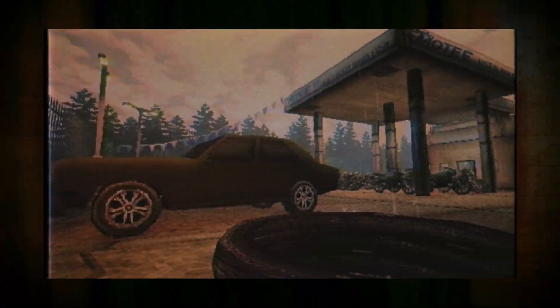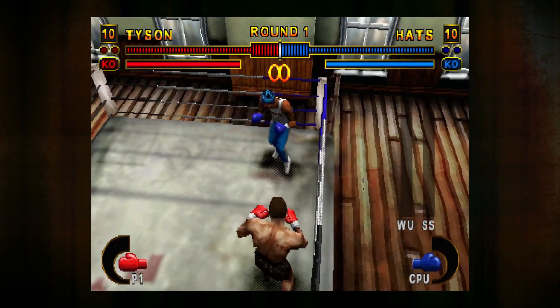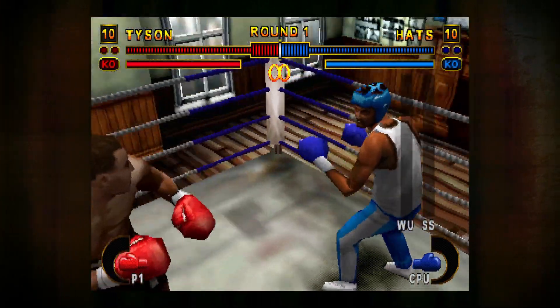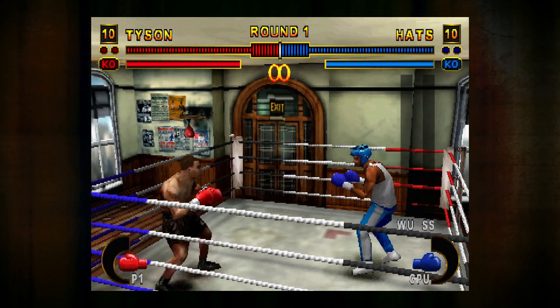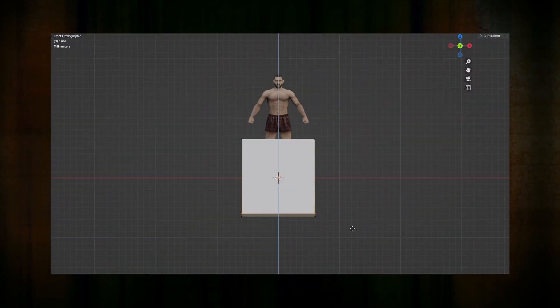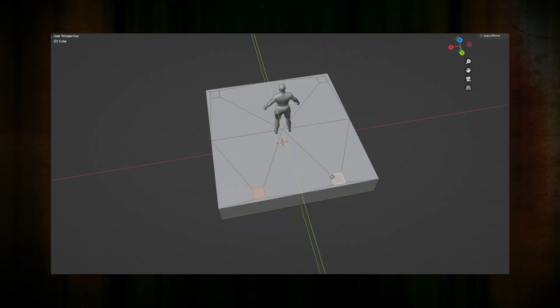I need a small level that will act as a fighting tutorial. Taking inspiration from the game Mike Tyson Boxing, I want to create a ring slash gym environment. I started with a block out keeping the design simple, as the ring will be the main focus.